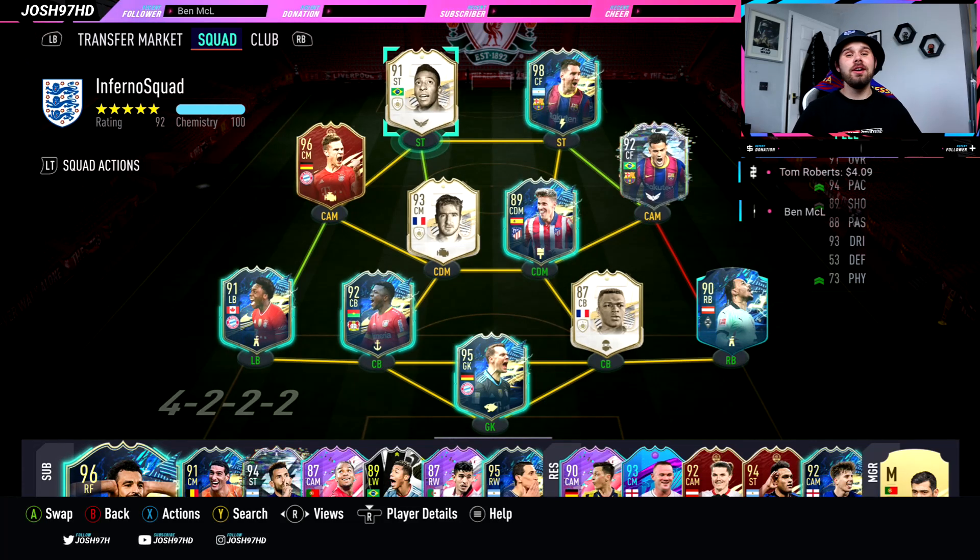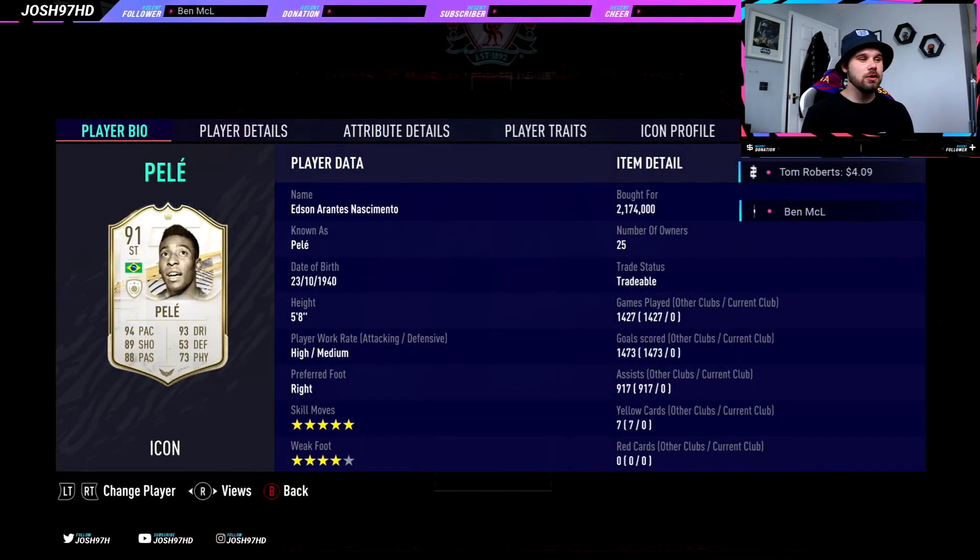Is he the greatest of all time? Well, we all know that he definitely isn't — there's only one man who is the greatest of all time and he is not featured in this team. It is of course Ben Tekesaurus, the absolute GOAT of real-life football. Anyway, we've got base icon Pelé today. He looks absolutely fantastic. High medium work rate, right footer, 5-star skills and a 4-star weak foot. He is 5 foot 8, and this card has played 1,427 games, scored 1,473 goals, and got 917 assists — an incredible record. I picked him up just under 2.2 million coins.